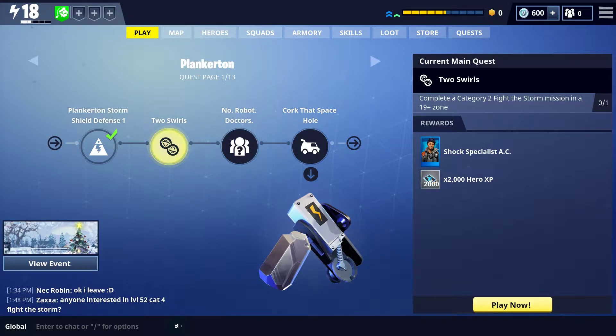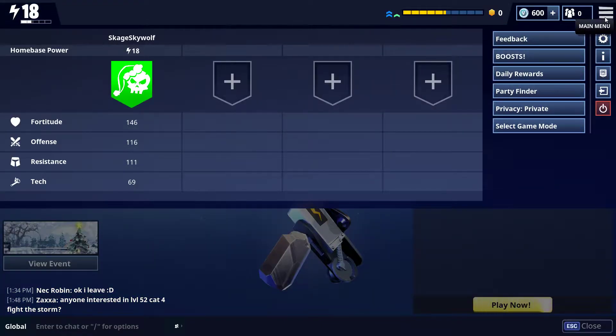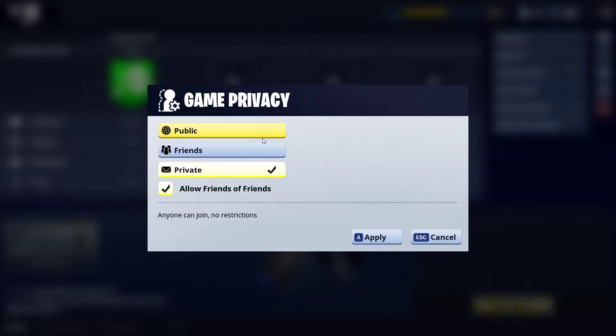Instead of going to Battle Royale, you're going to click Save the World. This is going to focus on missions — what you do in-game, outside of squad management view. The first way to get into a mission: you can just log in and click Play Now. One thing you want to double check: your default is going to be public. You can check your privacy and choose public, friends, or private. I'm doing private for this video, but I almost always play public because having a few extra players is always very helpful.